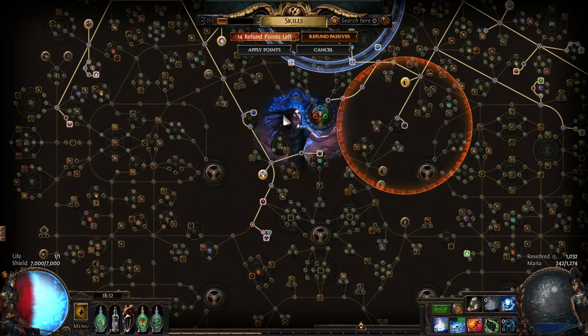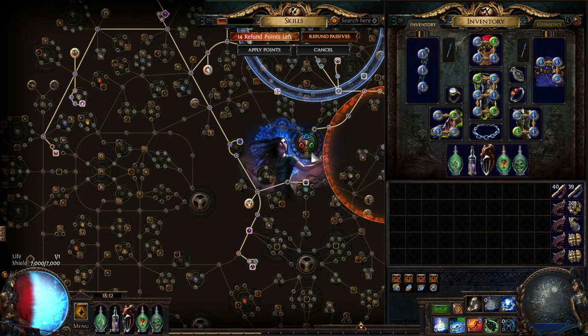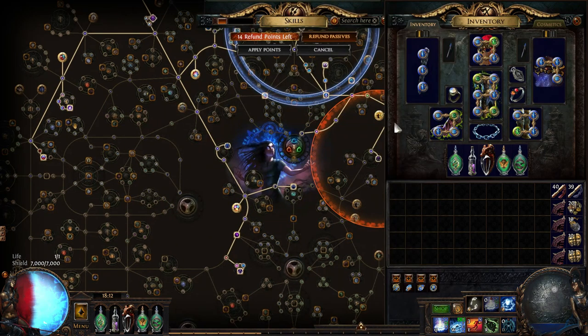In practice, how it works in mapping is that it's so incredibly easy — you can immediately go into super high tier maps. First day I was clearing T16s with some purchased gear.